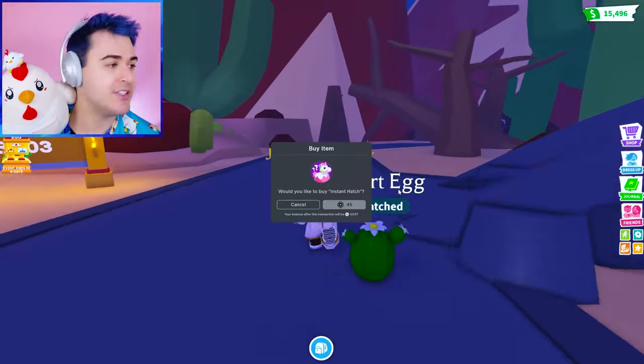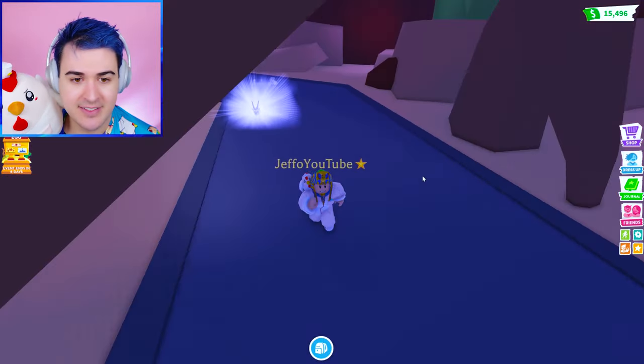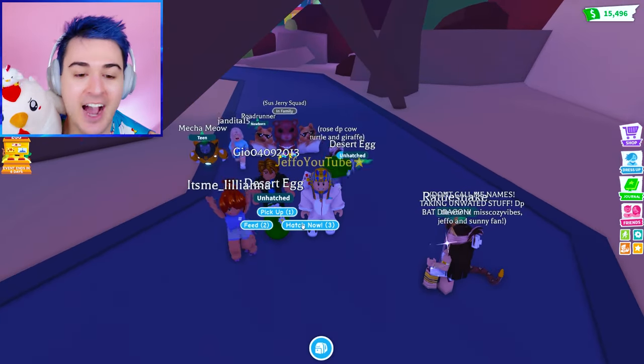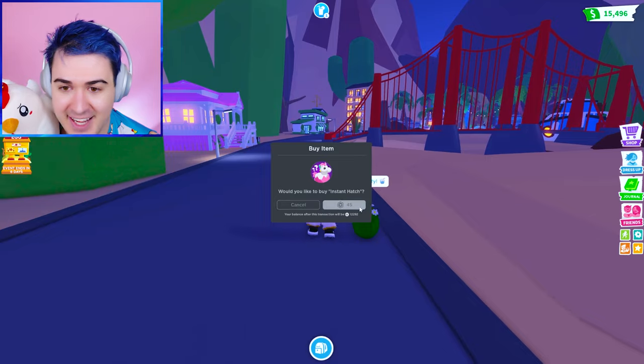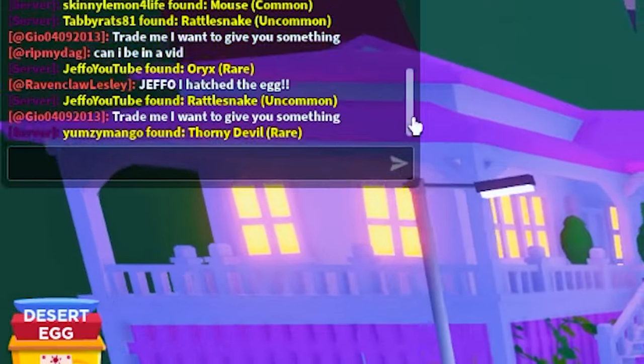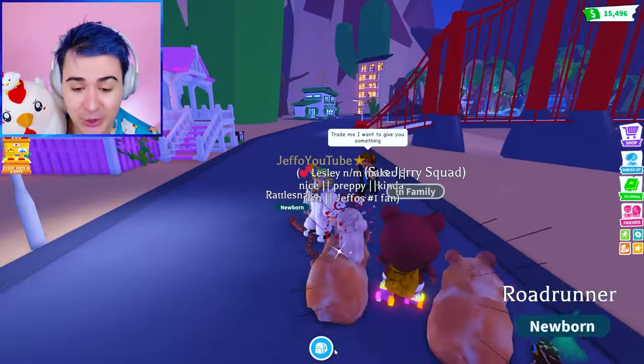It's time to do a speed hatch — we're gonna do 10 of these. Okay, we got the Oryx. You guys ready? Let's go! This is number one. I can't believe we're hatching 10 in a row like a speed round. Someone hatched the egg — they got a rattlesnake! We have so many people hatching eggs. This person got a thorny devil.